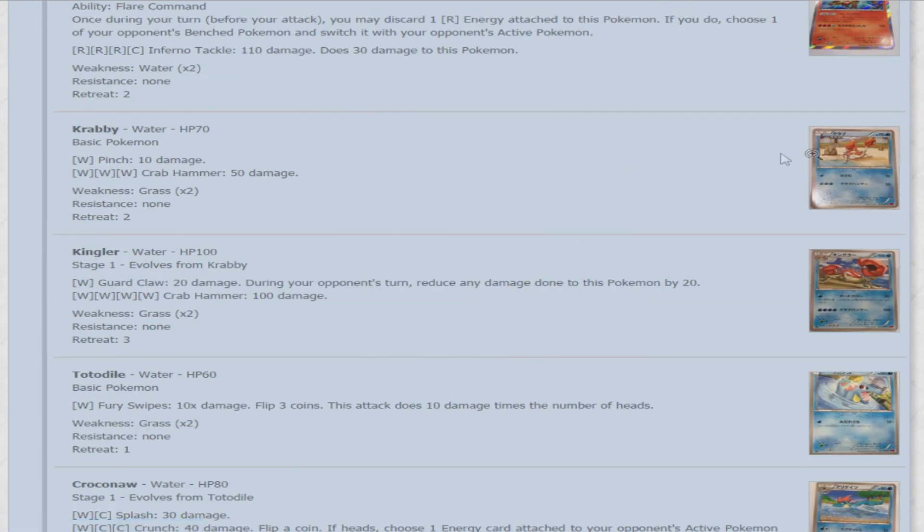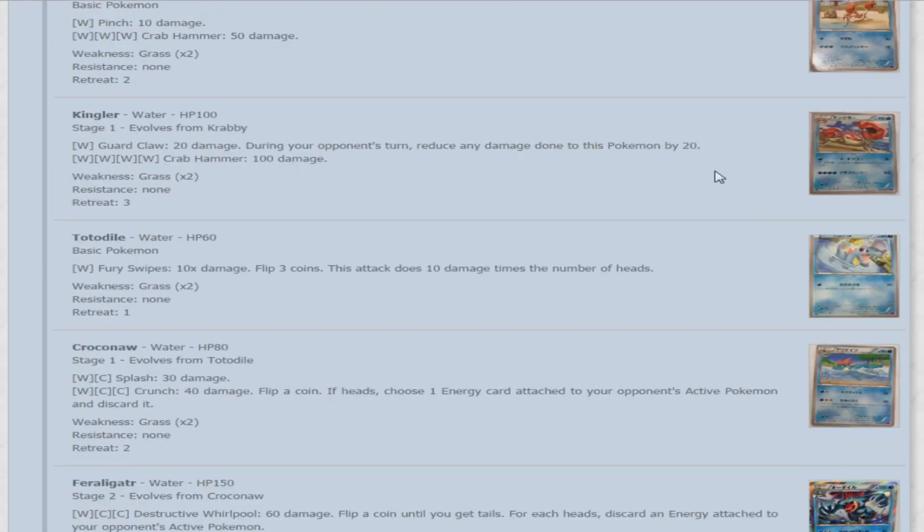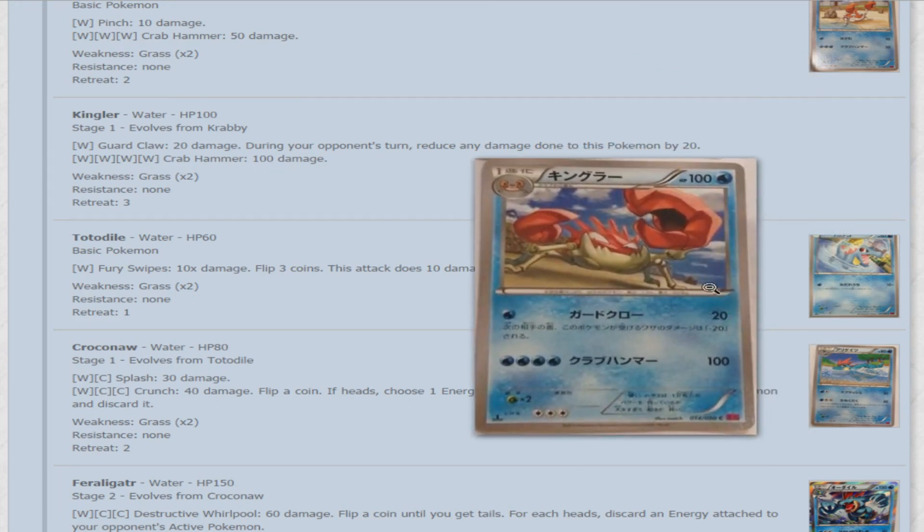Now we'll take a look at some Water-type Pokemon. Starting with Krabby — 70 HP basic. For one water, Pinch does 10 damage, and three waters for Crab Hammer does 50. That's an ugly attack, and Kingler doesn't help it. Kingler has 100 HP. For one water, Guard Claw does 20 damage and during your opponent's turn reduces any damage done to this Pokemon by 20 — not bad, but not good. Then Crab Hammer for four water does 100 damage. Even with Blastoise, that's not something you want to waste all that energy on — not for 100.